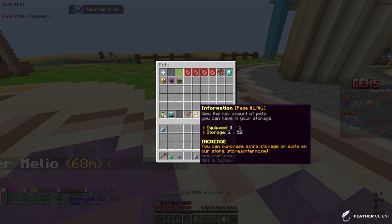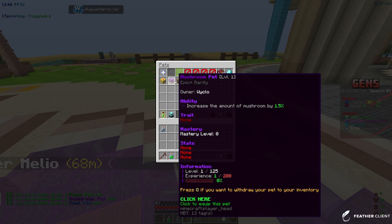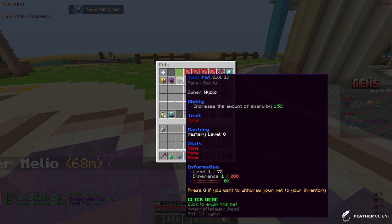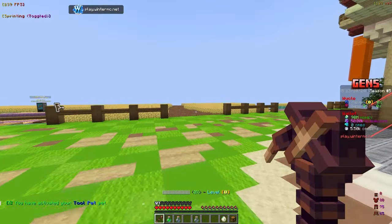We got a past pet, mushroom pet, and tool pet. We have a basic past pet, an epic-plus mushroom pet, and a rare-plus tool pet. We're going to go with the tool pet for now because it's going to let us level up our tool faster.